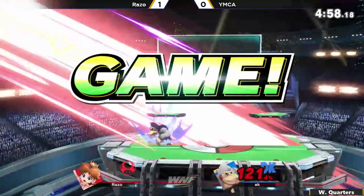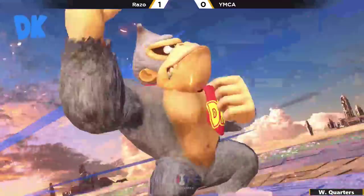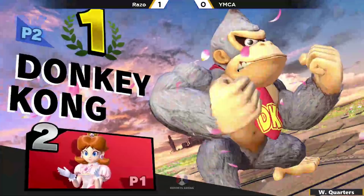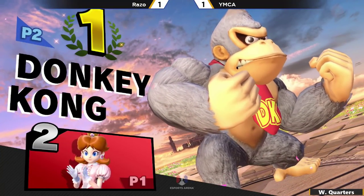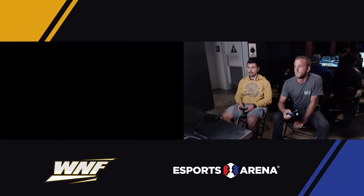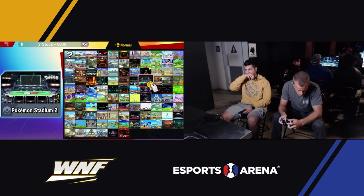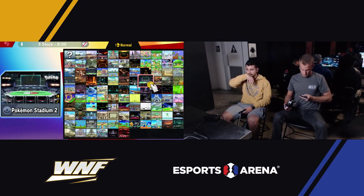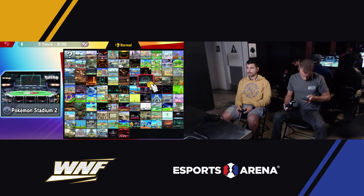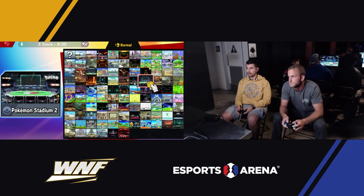He gets the roll read! YMCA clutching out game number two. That's something that Razo hadn't been showing him too much of, but at those high percents when you're at the ledge, you want to get back on stage as quickly as possible. A lot of people default to that roll because it's the easiest button to buffer once you grab the ledge. Really good stuff there from YMCA, sealing it out on the ledge trap, getting that ridiculously hard read. That's one thing about heavies — your neutral compared to some of the other top tiers isn't the greatest, so sometimes you've got to go for those hard reads.